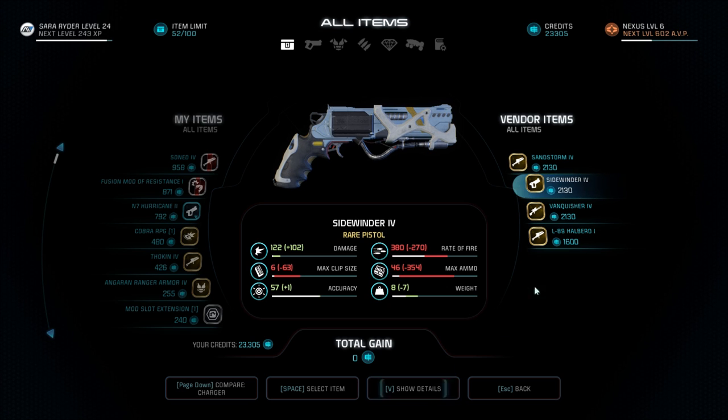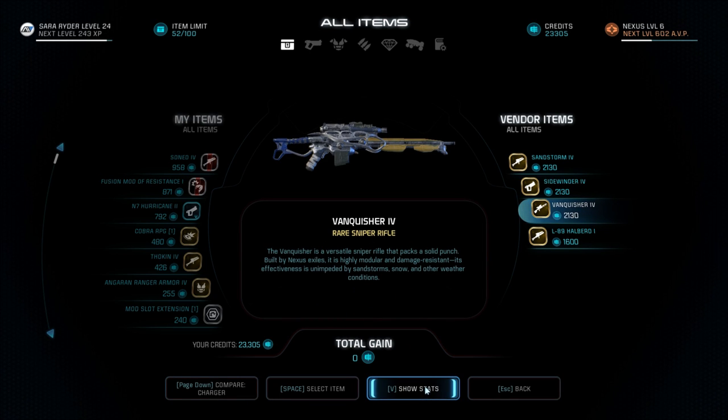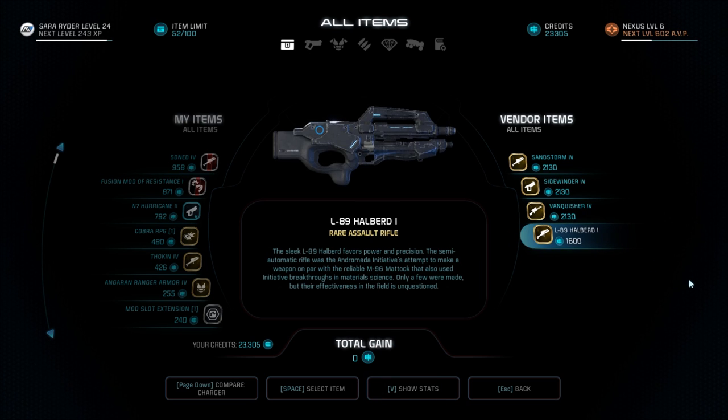I guess we should get this stuff. Let's look at these others. The Vanquisher 4 — a versatile sniper rifle that packs a solid punch. Built by Nexus Exiles, it is highly modular and damage resistant. Its effectiveness is unimpeded by sandstorms, snow, and other weather conditions. And, oh, this is an assault rifle as well. The sleek L-89 Halberd favors power and precision. The semi-automatic rifle was the Andromeda Initiative's attempt to make a weapon on par with the reliable M-96 Matok that also used initiative breakthroughs in material science. Only a few were made, but their effectiveness in the field is unquestioned.